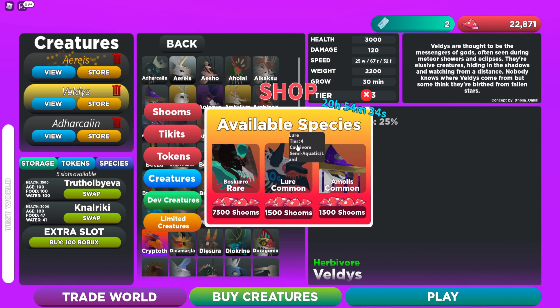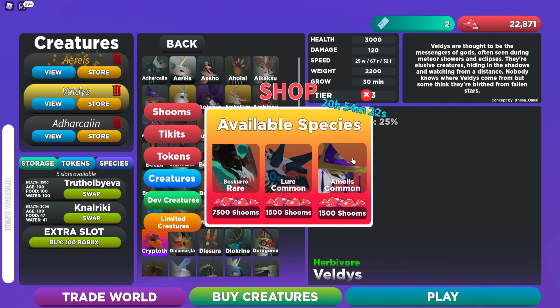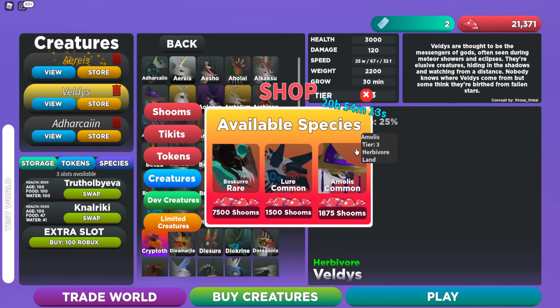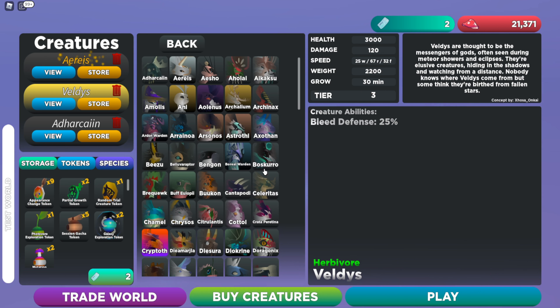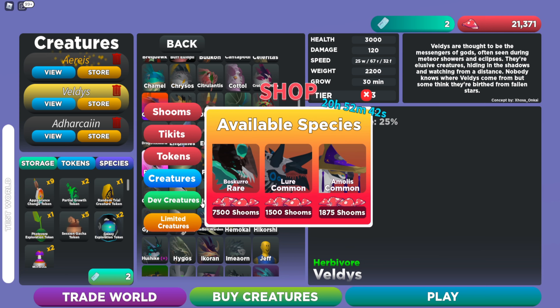Right now I've got the Lure, the Amalus, and the Baskerell in there. This one's 1,000, this one's 1,000, and this one's 7,000. I'm going to go ahead and buy this one to see if it's a store purchase or not. There you go — so now I have one of these. These are actually the species, so when you buy them you buy the species, not a stored one, which I think is pretty neat. The new creatures are also in here — I don't think there's any other way to get them other than the rotation store.